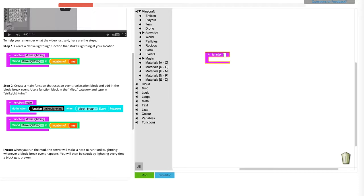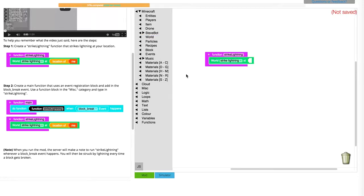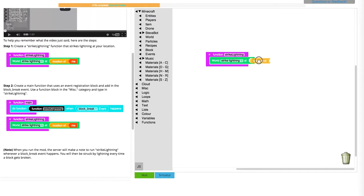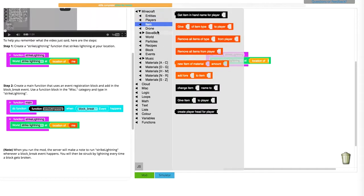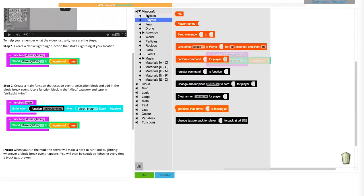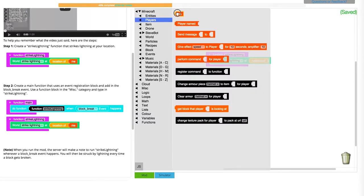How do we do it? We're going to go into world, strike lightning, and go to location. It's actually in entities. So let's go to players and get me.